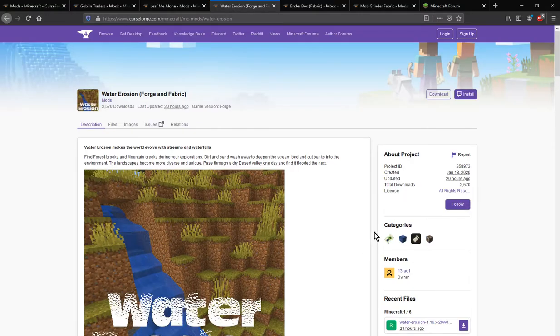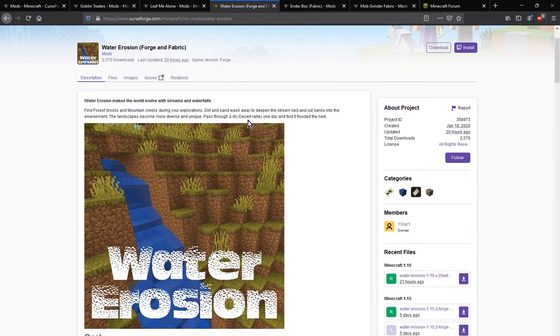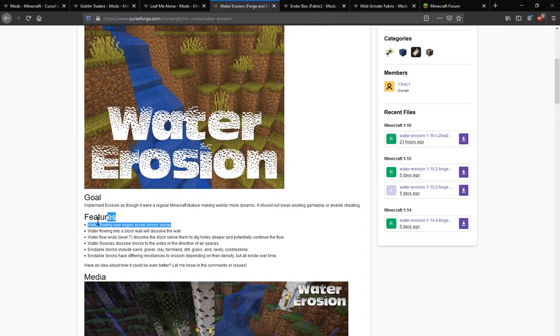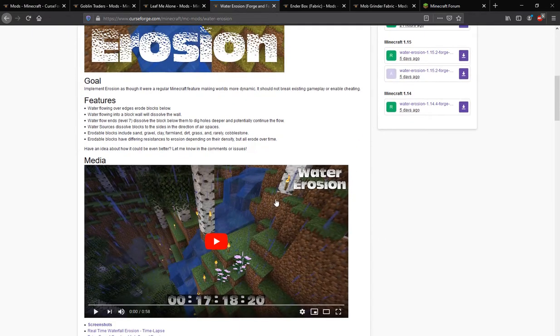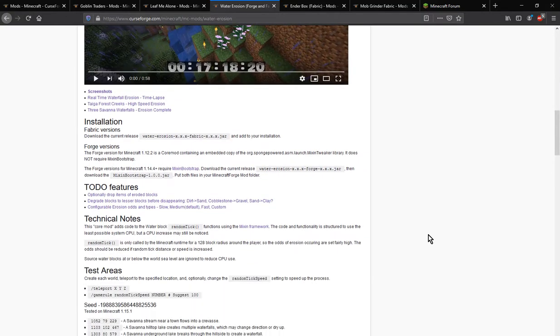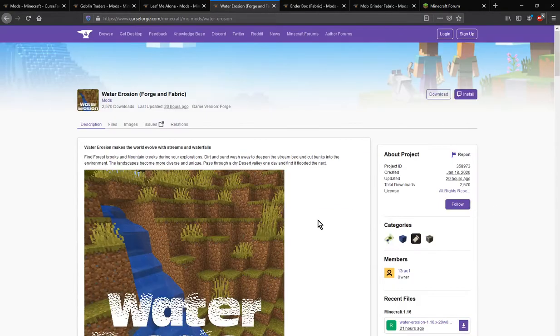Hello everyone, welcome to another mod overview. This time on Water Erosion, a mod that adds the ability for water to affect blocks, as well as spawning in flowing water that appears in certain areas. We'll just take a quick look at some of the features.